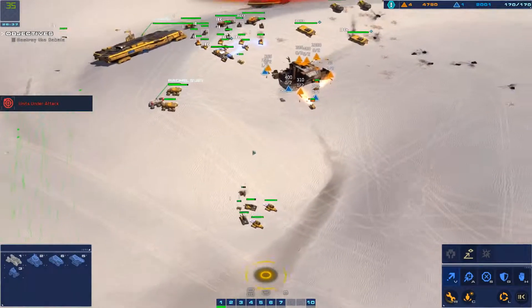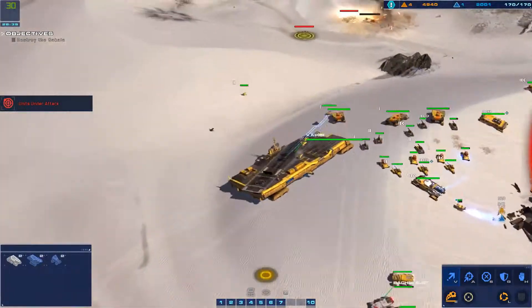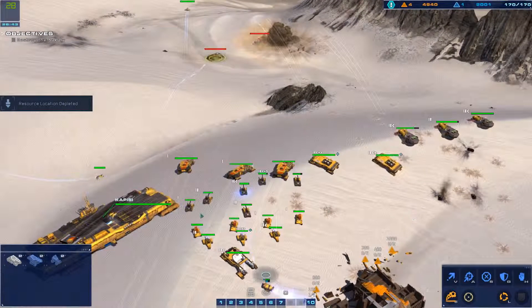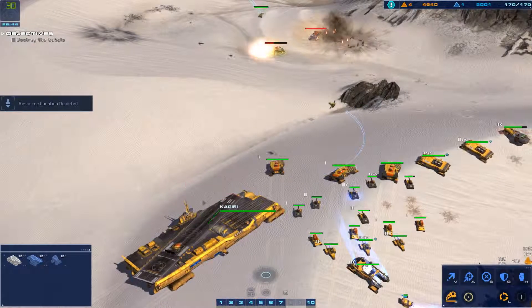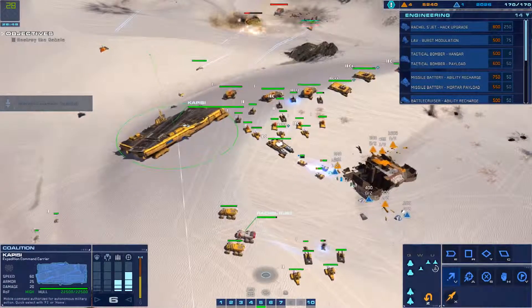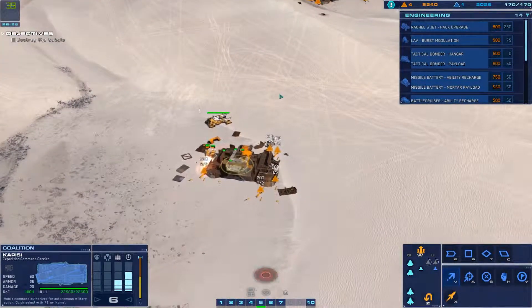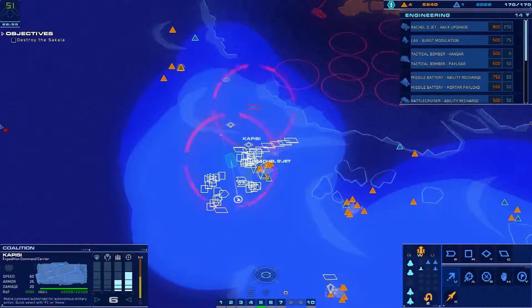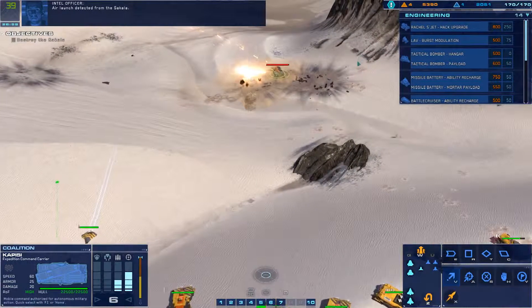Control group one designated. Off ready. On our way. Battle report. Enemy cruiser destroyed. This is the captain. Get moving. Air launch detected from the Sakawa.